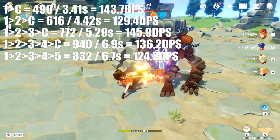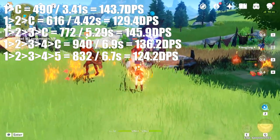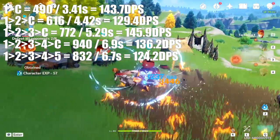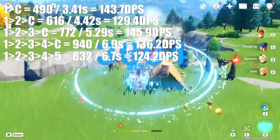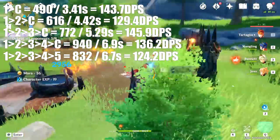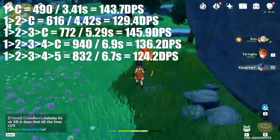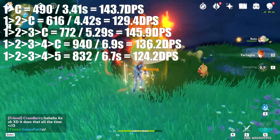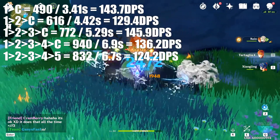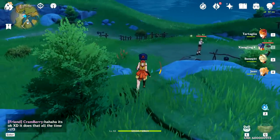However, if we did have the Gladiator set, we may see an increase in the 1-2-3-4-5 combo over some of the 1-2-3-4 charged or 1-2-3 charged, just because the 4-piece Gladiator set doesn't influence charged attack damage at all, only normal attacks. The highest DPS output we found was 1-2-3 into charged attack, with the second highest being only slightly behind with a 1 into charged attack. Something to consider when choosing between spamming charged attacks or using 1-2-3 into charged is that you'll have a wide-sweeping third attack, which means it will hit multiple enemies, so it is worth considering if you're fighting multiple enemies at once.